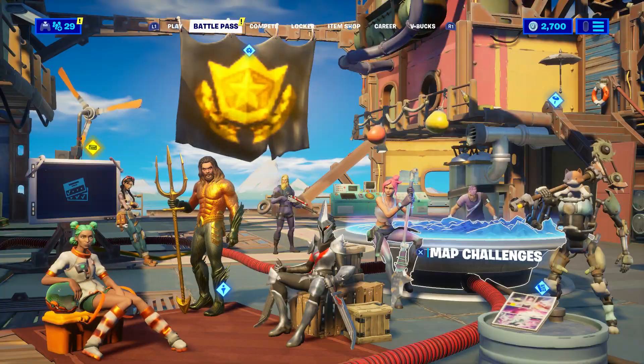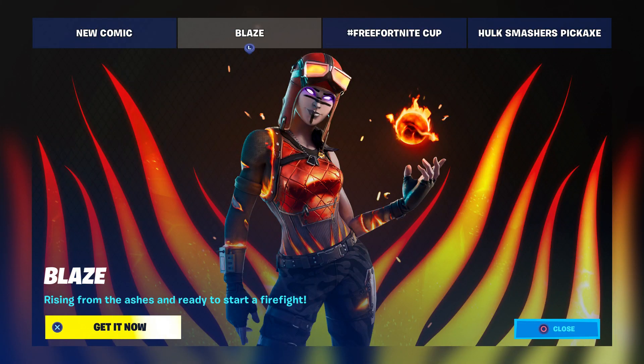Click X to confirm. Once they reach out to you, you're going to tell them that you actually bought the Blaze in the locker and never received it, and you don't know why. They're going to say sorry for the inconvenience and either send you a code for the skin or send it to your account. Tell them to send it to your account and you should get the Blaze skin for free. It's a little hard to get contact with them because there are too many people doing this, so just be patient.